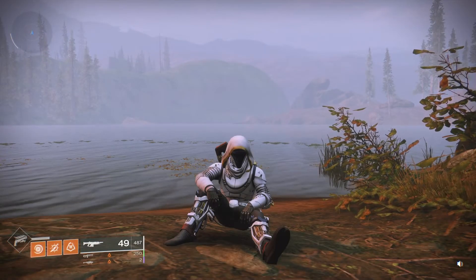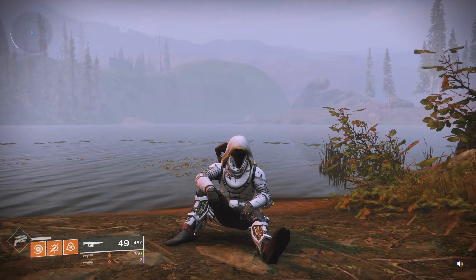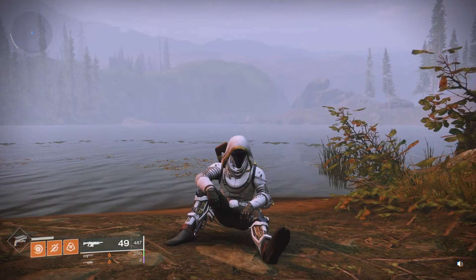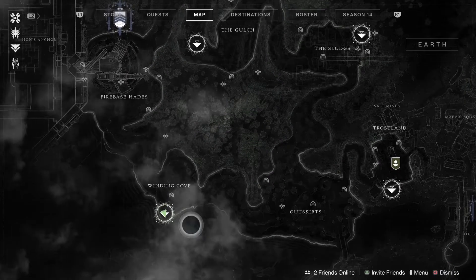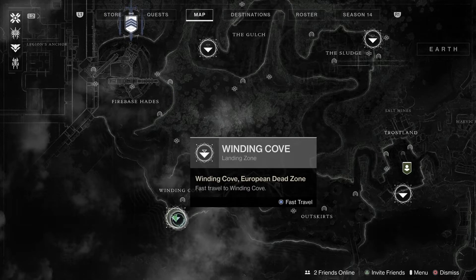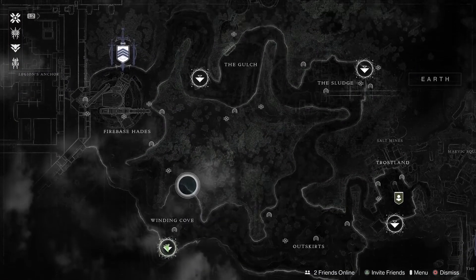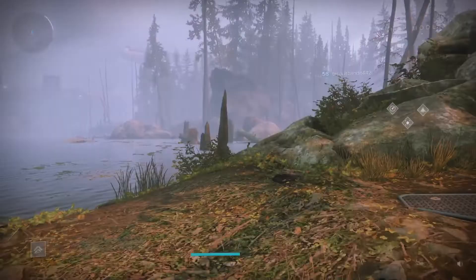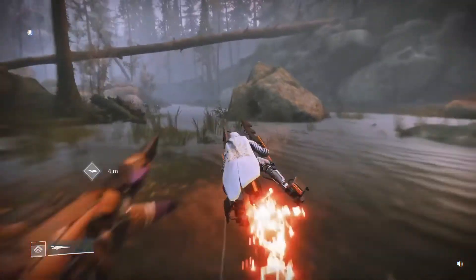Hi guys, PJ here — it's the 28th, a Friday, six o'clock BST. Xur has just arrived and he's in the EDZ. For anybody new to the game, we're going to spawn in down at Winding Cove. Go to destinations, select EDZ, go straight to Winding Cove, spawn there, and we'll travel over to him. He's one of the more regular locations and fairly easy to reach.